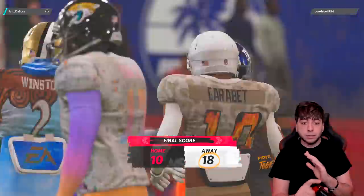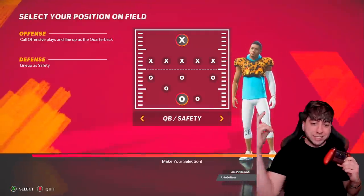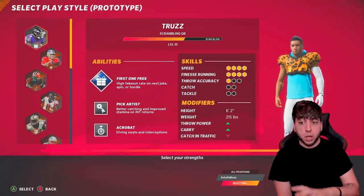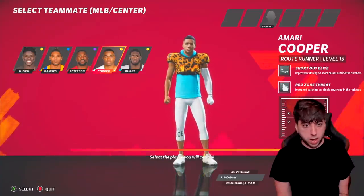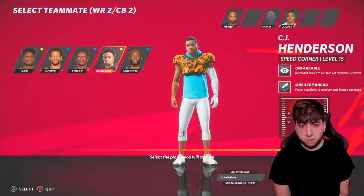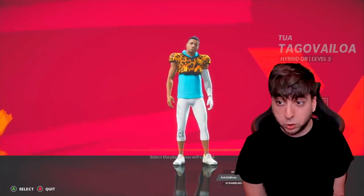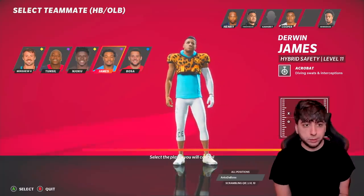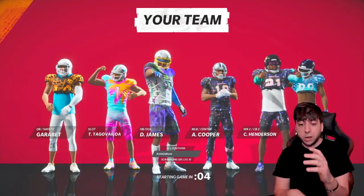That was just game number one — we're gonna go ahead and do it a second time with the same position and same prototype. In the draft, round one we'll test out Amari Cooper. Round two — Derrick Henry is tough but I'll go ahead and pick up CJ Henderson. Then Nick Bosa, Derwin James, and Gardner Minshew — this is tough, but I'm gonna select Derwin James. And that's our draft — jumping into game number two.